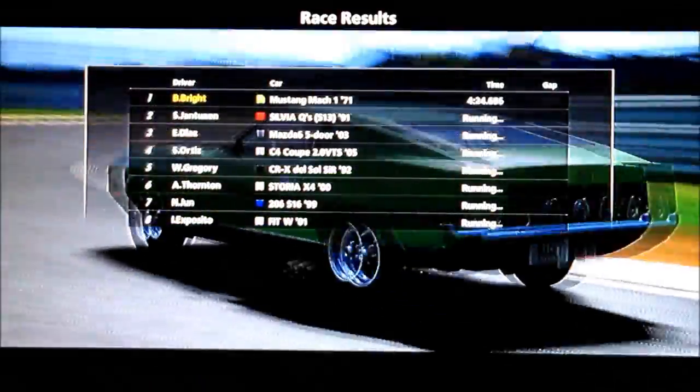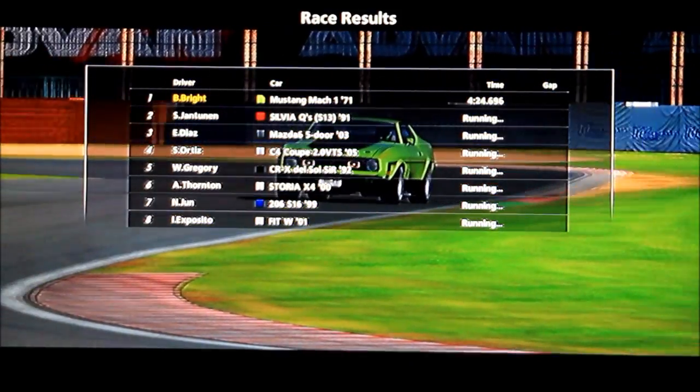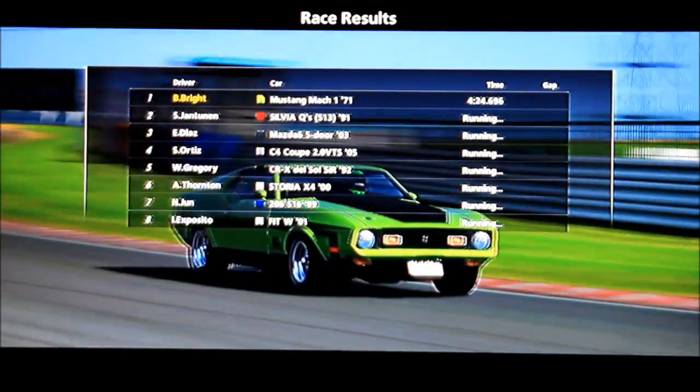The races are all longer — about one and a half to twice as long as A-Spec. You get less money, like less XP.